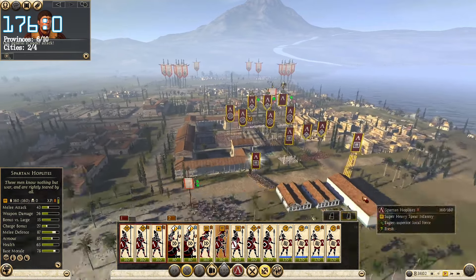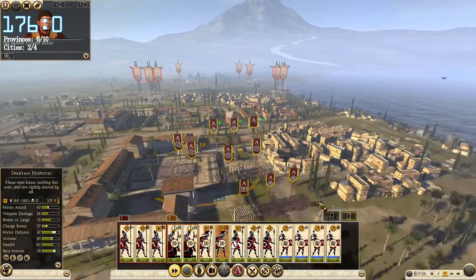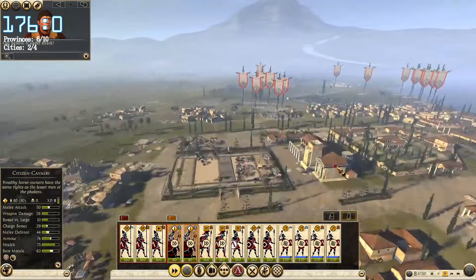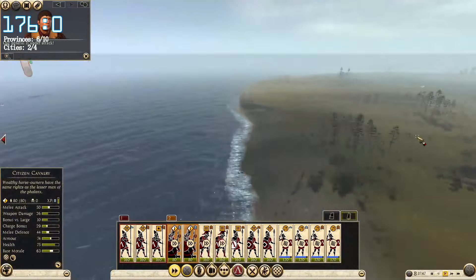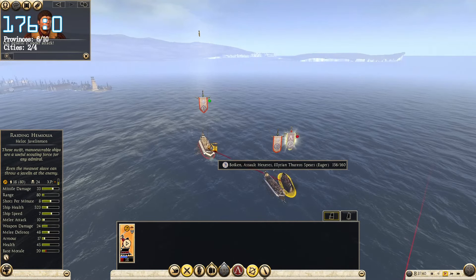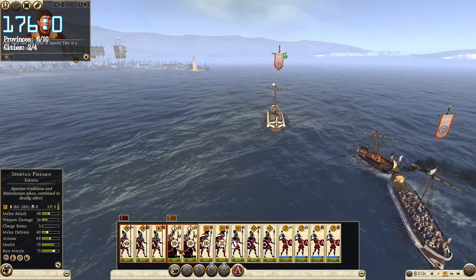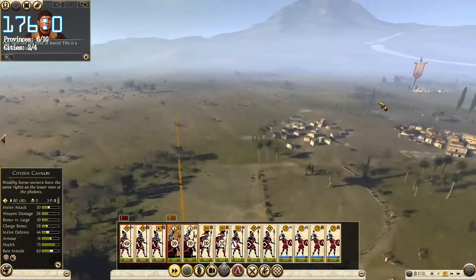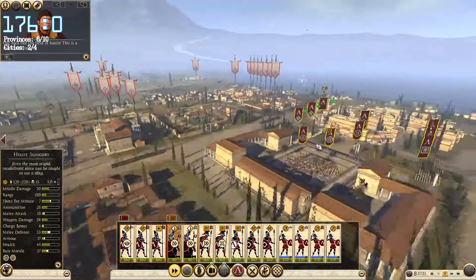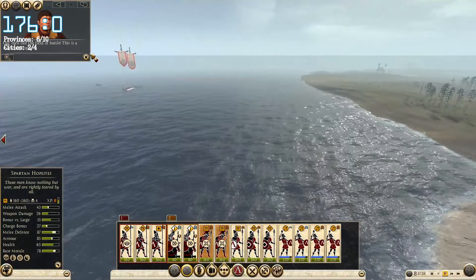We're going to intercept them with Spartan hoplites. Get his general between two hoplites. We lost a second ship — that's fine. Cavalry, come here and we will use it to destroy the ballistas. We have his general squeezed between two Spartan hoplites, so he's as good as dead. Cavalry goes for the ballistas — we don't want them near each other, not to make it easier for them to aim at us. They are bombing this guy; he's already lost 20 men.